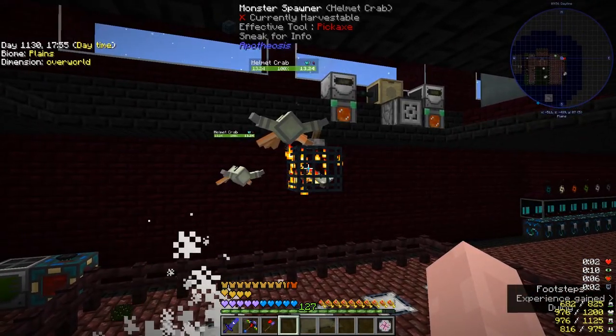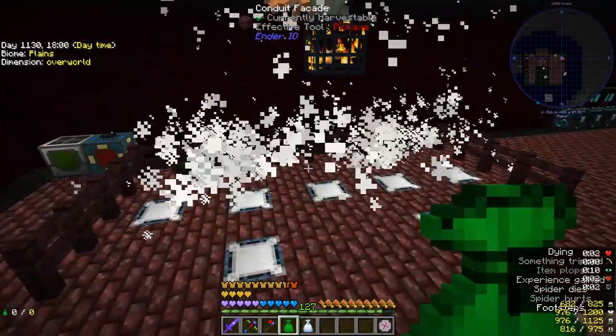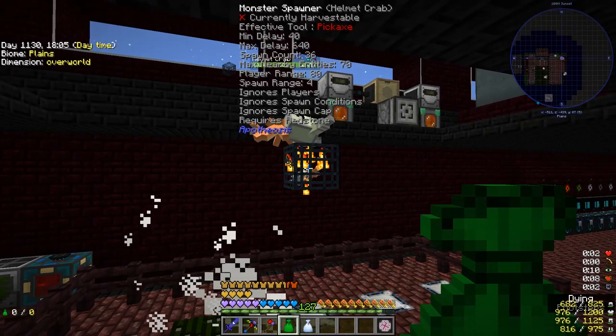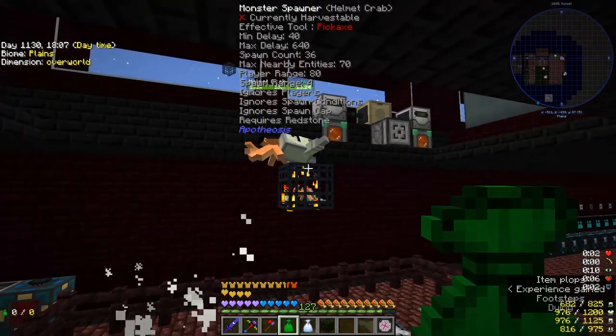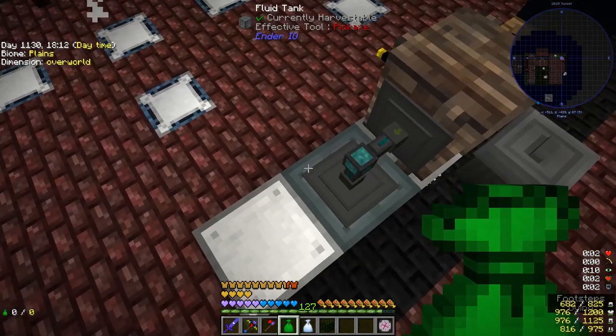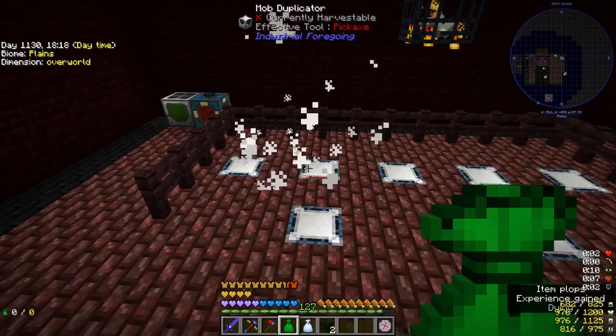I've set up an Apotheosis monster spawner with helmet crabs in it. That little animation you just saw is 36 helmet crabs being spawned in at once and being immediately killed, for the purpose of generating experience and essence to be fed back in so I can keep my mob duplicators running.